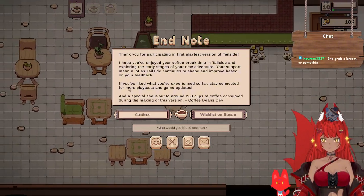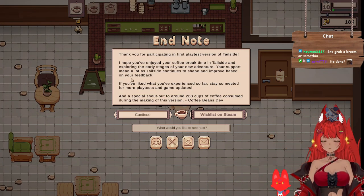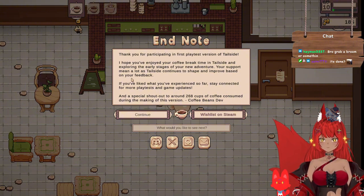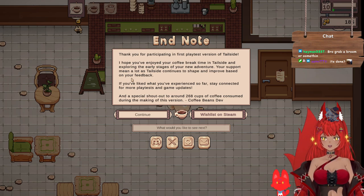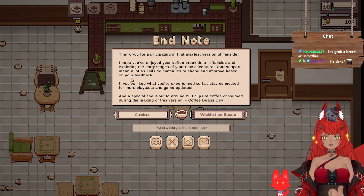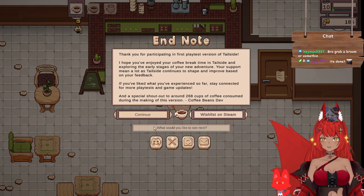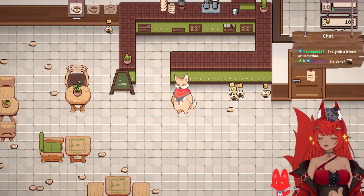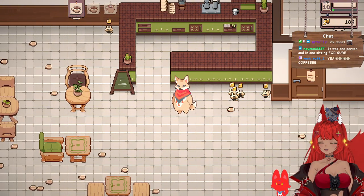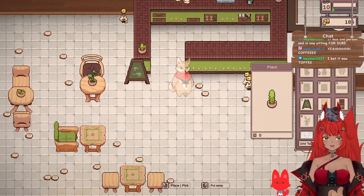Wait, let me use my cat rug! 'Thank you for participating in the first playtest — I hope you enjoyed your coffee break time.' I can continue — wait, let's hear what they have to say first. 'Your support means a lot as Tailside can use it to shape and improve. Special shout out — around 268 cups of coffee consumed during making this version!' I hope it wasn't for one person — that's a lot of coffee. I bet it was Toffee!